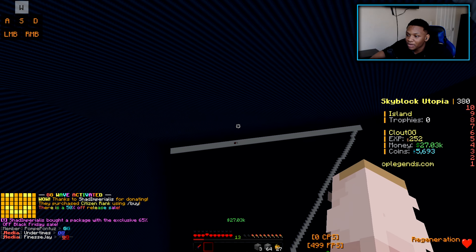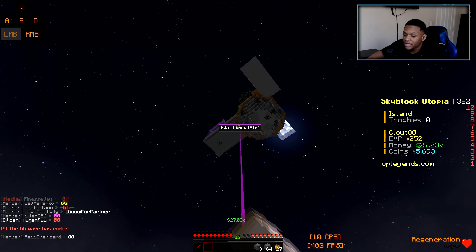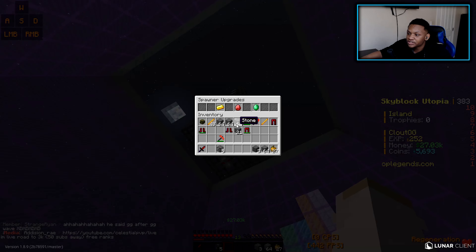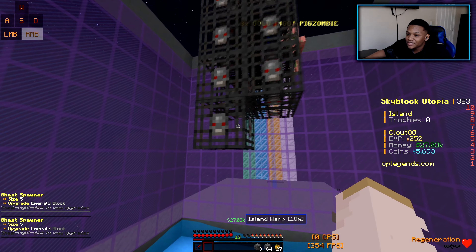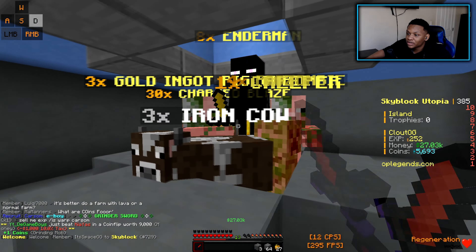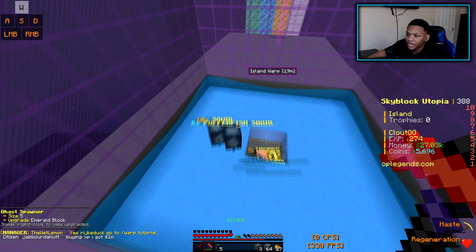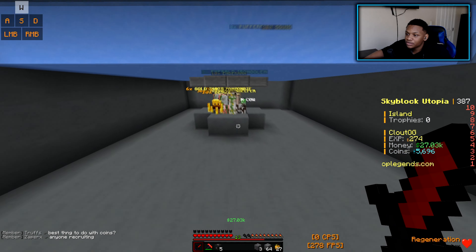I think that's a sugar cane farm down there. I'm placing down the iron golem spawners — we placed down two iron golems, size is two. I'm also going to place these gas spawners, but the ghasts are way too big for this spawner area, so I removed the five gas spawners. I'll need to make a separate, larger spawner area for them.